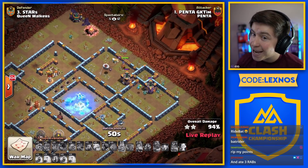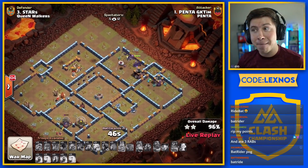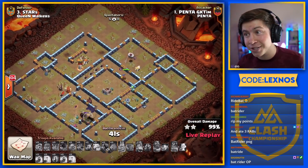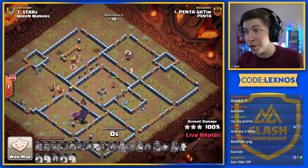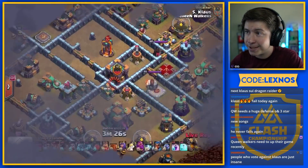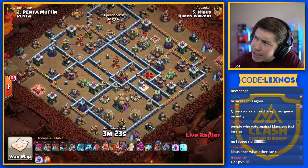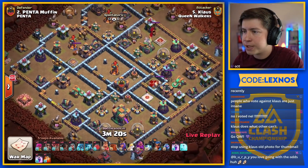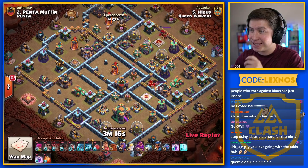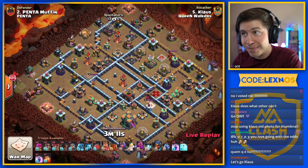The new Bat Rider attack absolutely smashes Stars' base, and just like that, Penta are going to maintain their lead — putting so much pressure onto Queen Walkers now, who have to three-star just to keep up. The man, the myth, the legend — Klaus himself is in with E-Dragons. All the new toys to play with, and Klaus is like, let's go with E-Dragons. This is his time to shine. I don't know if I've ever seen him spam E-Dragons — but here he goes on Muffin's base.